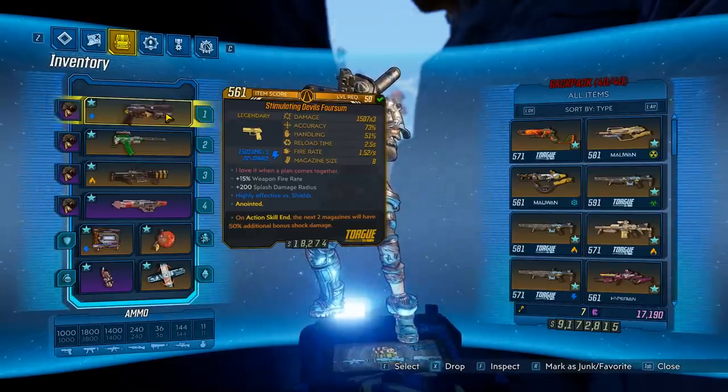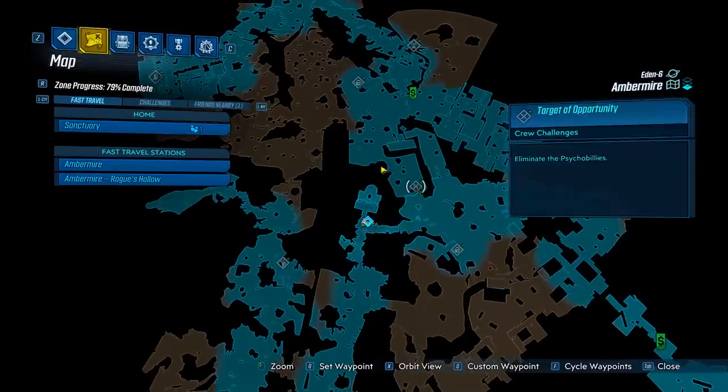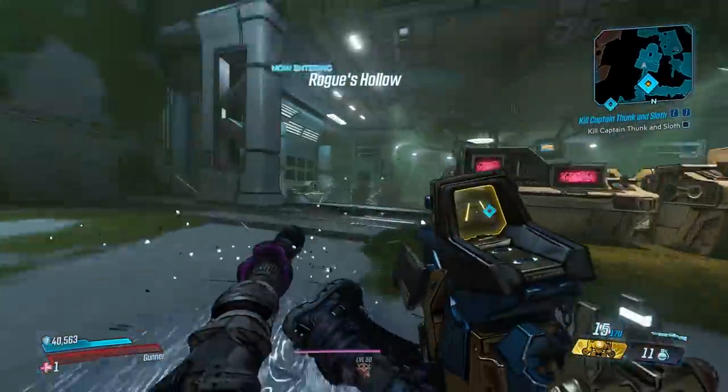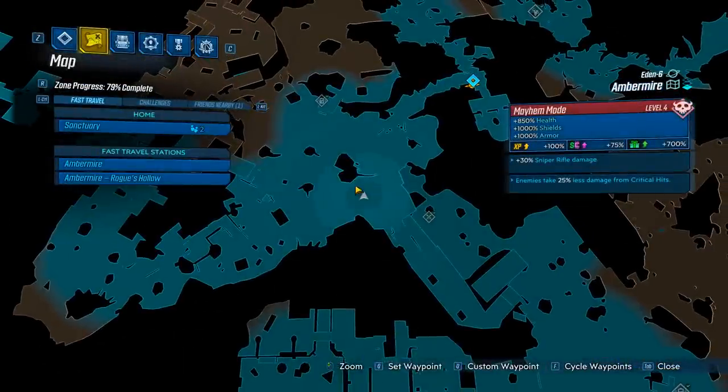Let's head over and get the gun. What you want to do is head to Ambermyer at Eden 6, and we're going to be heading to the challenge enemies right over here. You can see we have the Psycho Billies. And now, there is a save station over here, so I'm going to head over to that real fast. That'll make it to where we can get there a little bit faster after save-quitting. There's the save station, so that you can spawn here when you save-quit.